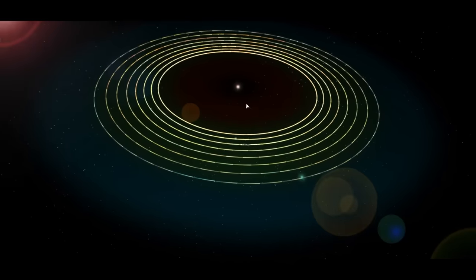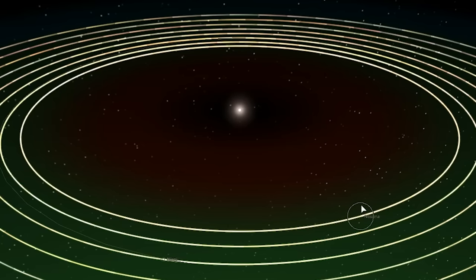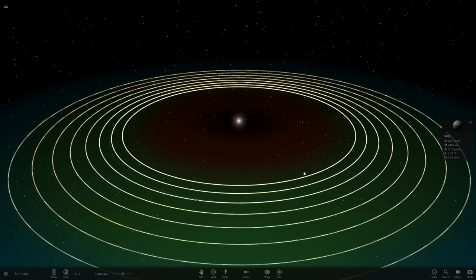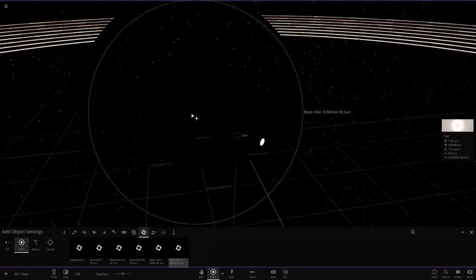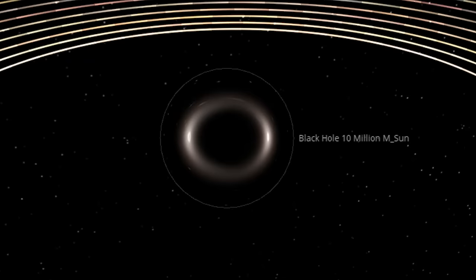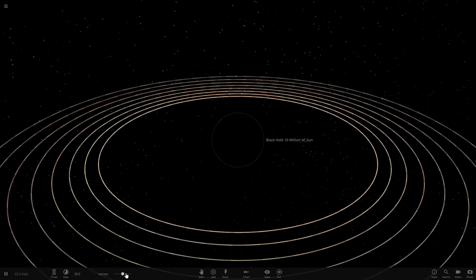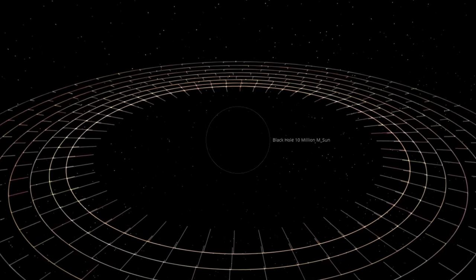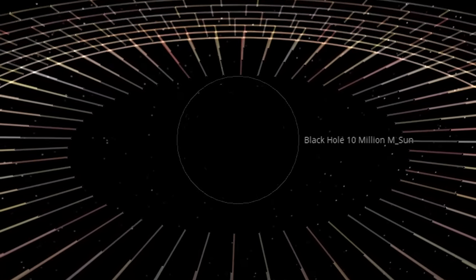Y'all ready for this? A ton of planets just perfectly orbiting a sun — it's so beautiful that I hate to ruin it. But that's what Universe Sandbox 2 is good for. All right, we're going for 10 million suns now. It's so big that you can't even see the sun. There we go — the light just went out. The frames per second is already at 26 because of how many planets there are. Everything's getting pulled out of orbit.